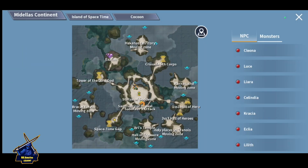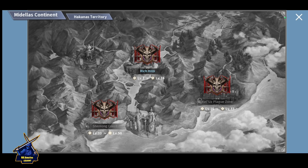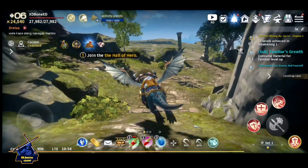Just go to the location, click here on the world map, and click on the Midi last continent. Then go to Hakanas territory, and after that click on Rich Hills — just go here.